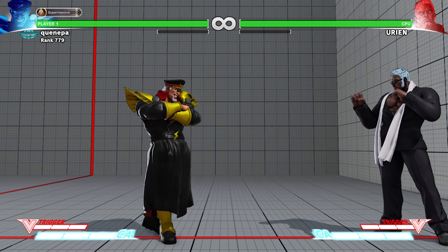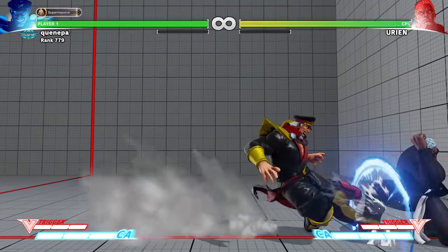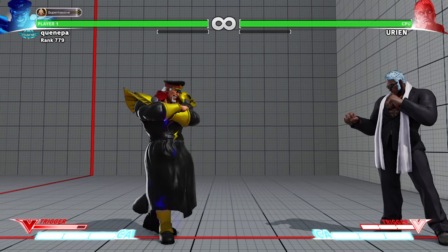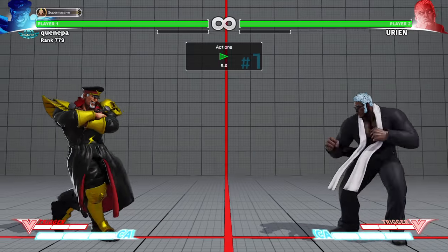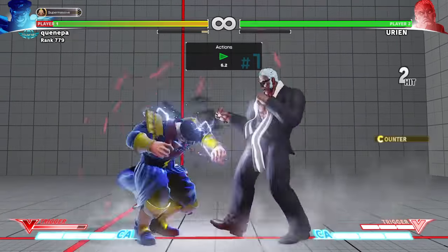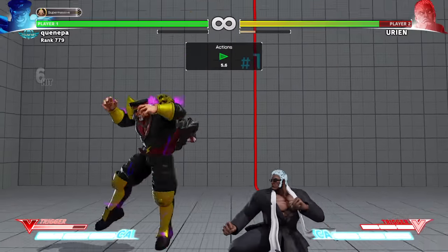It's not bad to zone out Urien. Bison in V-Trigger does work because he can go through Urien's fireball. Like if you can predict that, you can also go through his headbutt on block — if he's doing his headbutt and you can predict it, that works too.